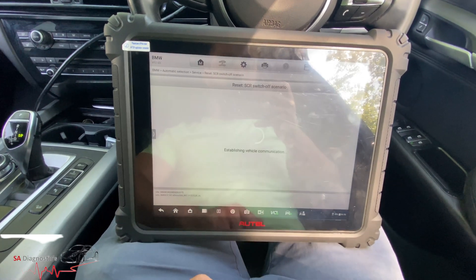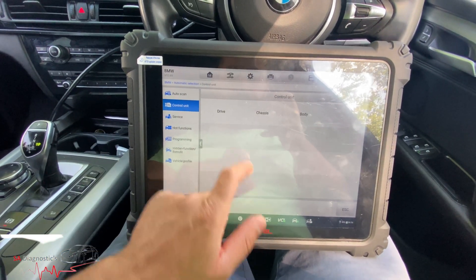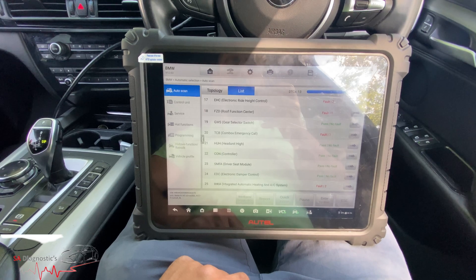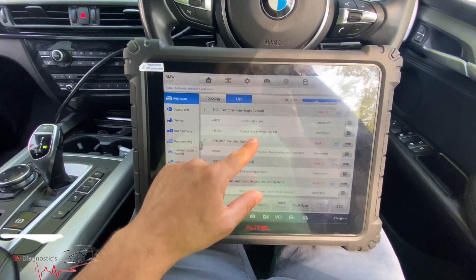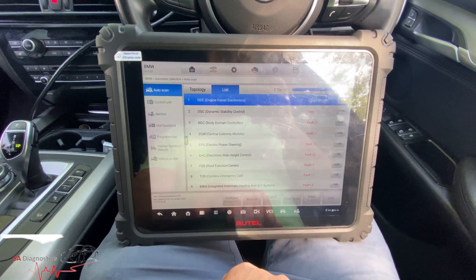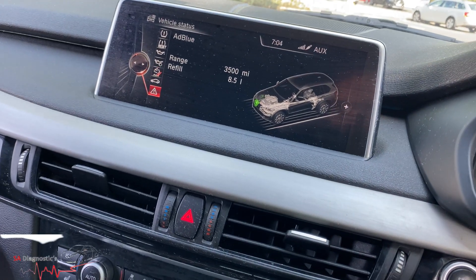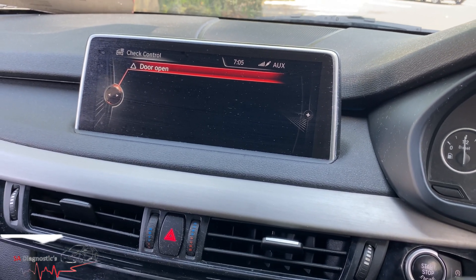Going into control units — now you can see everything that used to be 'permanent' is now 'intermittent.' We're going to reset and delete it all. And there we go — everything's spot on now. No more warning on the display, no more warning on the chassis. I've done a bit of rev and no issues at all.